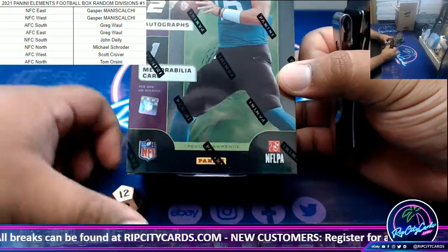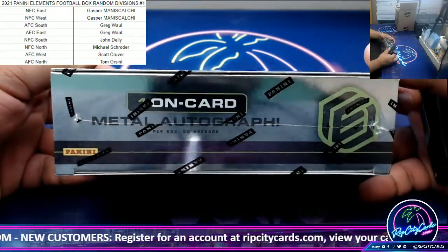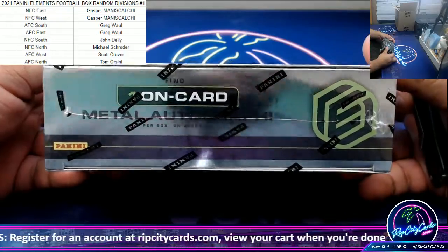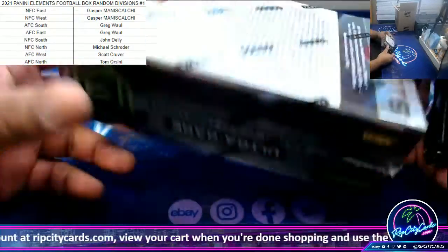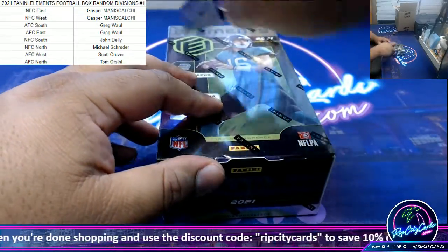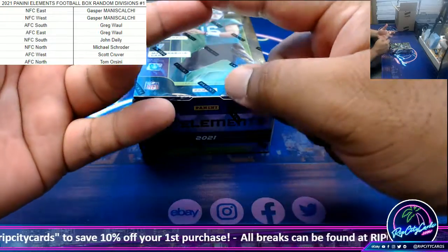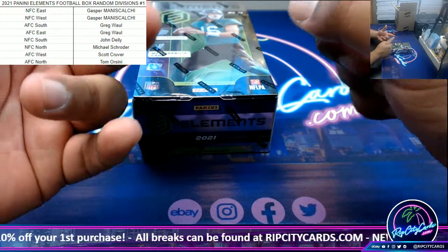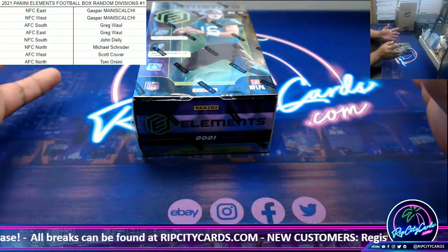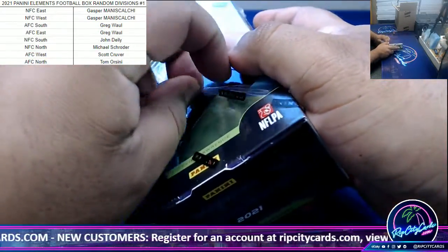We got two autos and a relic per box, so one hit's division — one random hit's division — is going to get a spot in the next break. A hit is defined as an autograph, a relic, a card numbered 10 or less, a sharp print, or other rare variation like a case hit.